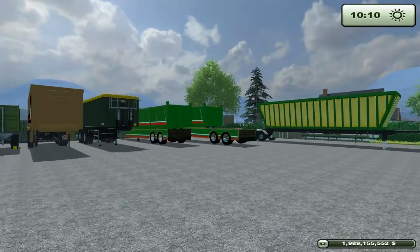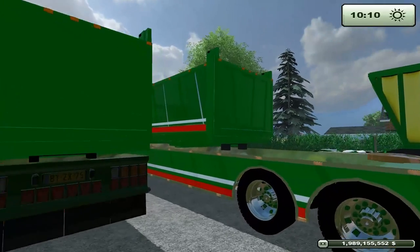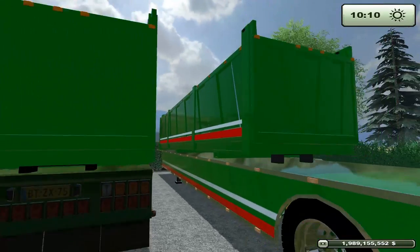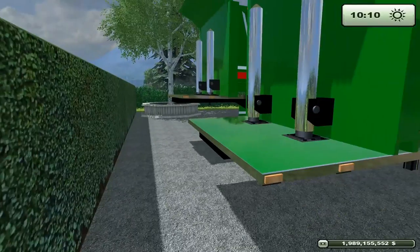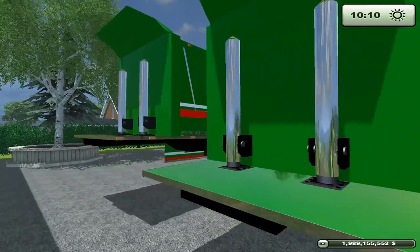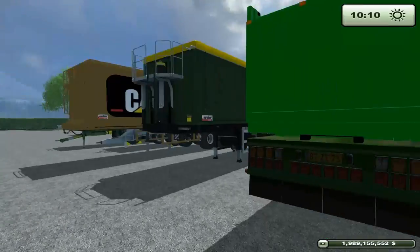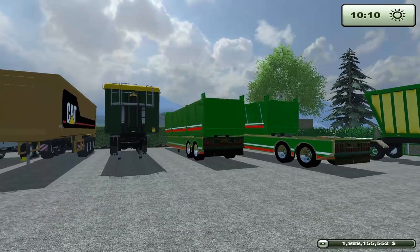These Double B trailers — I'm just going to give them mentions. One of them tips through its back, which is annoying; I'd rather have it just side tip. They're also overly shiny. One of them just danced all over my farm and was just an annoyance. I ended up selling it before I sold the other one because I'd detach it from a truck and it would just start rotating, and that annoyed me.